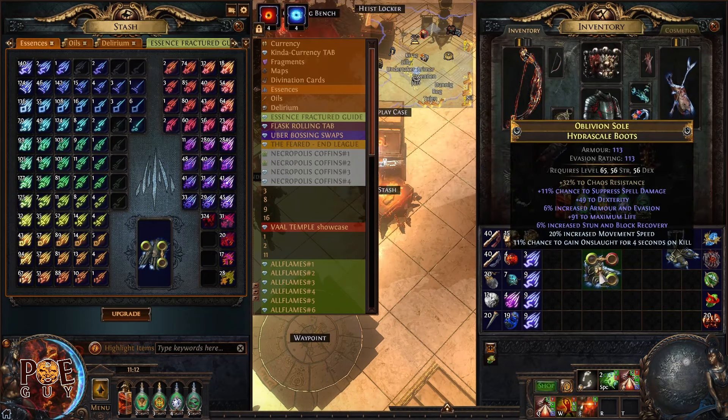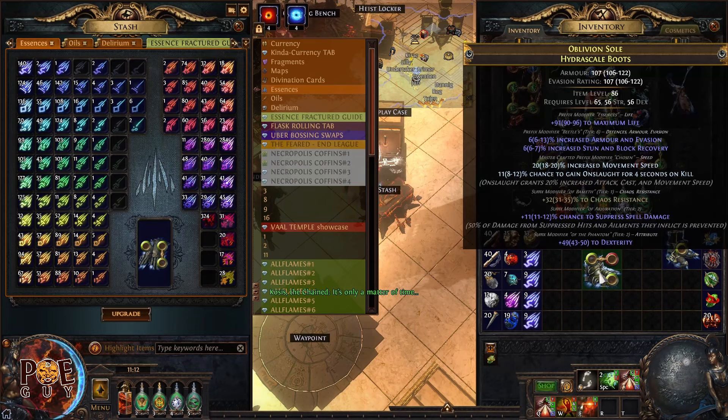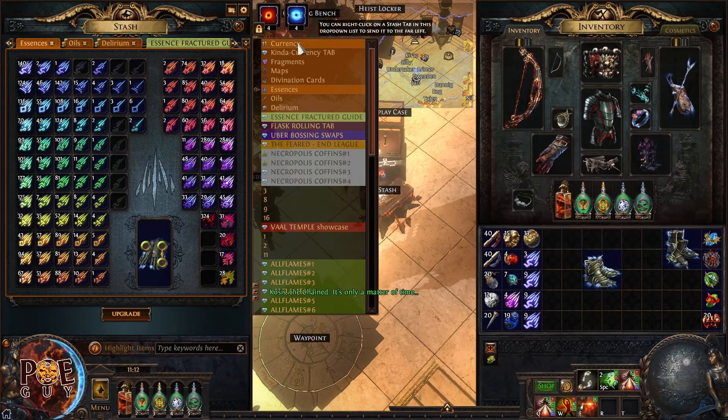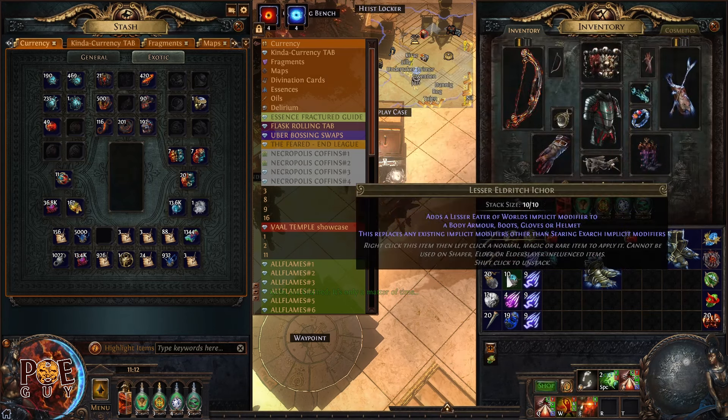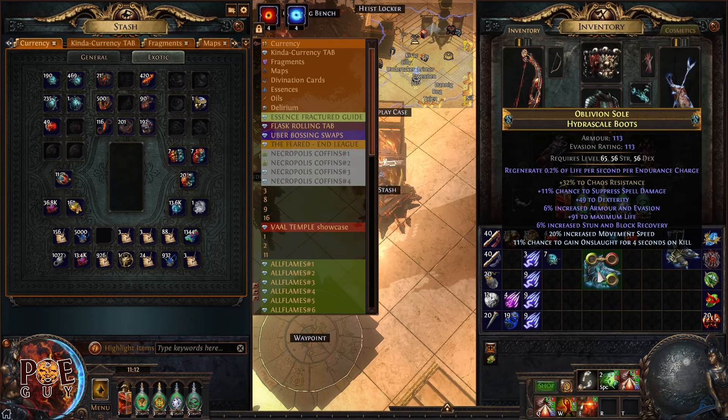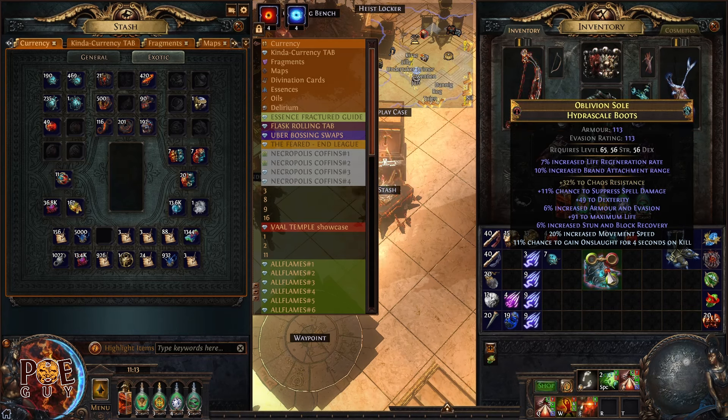We have five modifiers, so I put an exalted orb and pray. The result is not great but better than nothing. Another powerful trick: apply a lesser elder chamber or ember to get a useful implicit for many builds. I like life regeneration rate as an implicit — it works on multiple builds. Then, for boots, always use the implicit that grants five percent movement speed.